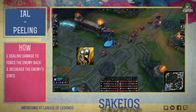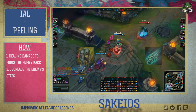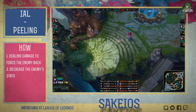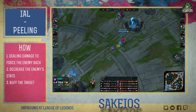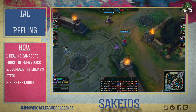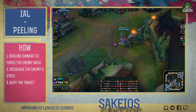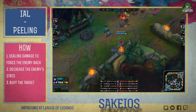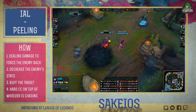Stuff like Exhaust, or abilities that slow or reduce attack speed, like Nunu's ice ball or Frozen Heart. Third way is to do the opposite and boost your ally who's being targeted — give him shields, speed boosts, health, armor or magic resist, or you can even remove CC from him with Mikael's Crucible. Finally, the fourth way you can prevent an enemy from advancing further into the backline than he should is to just hard CC him until he dies or gives up.